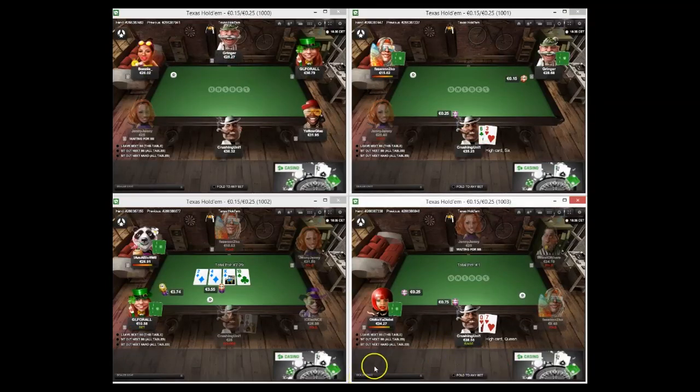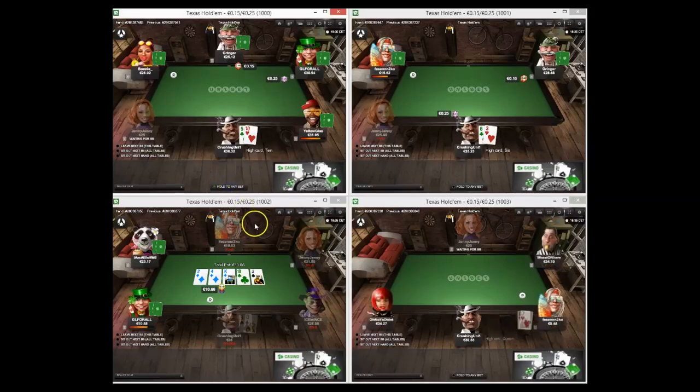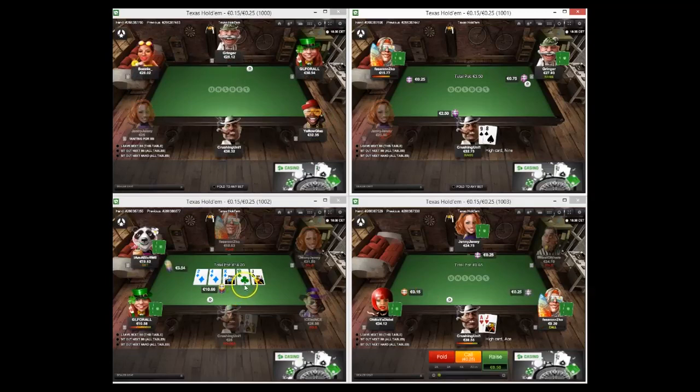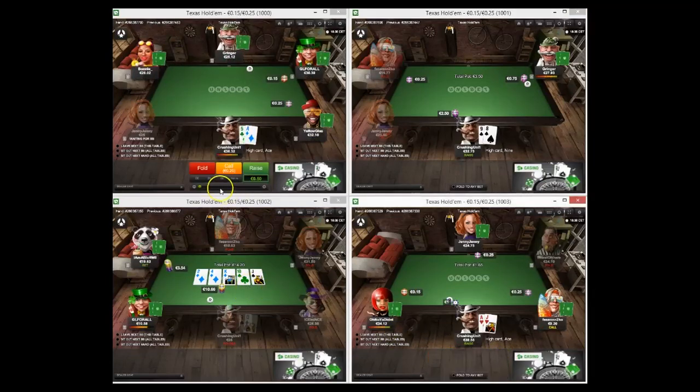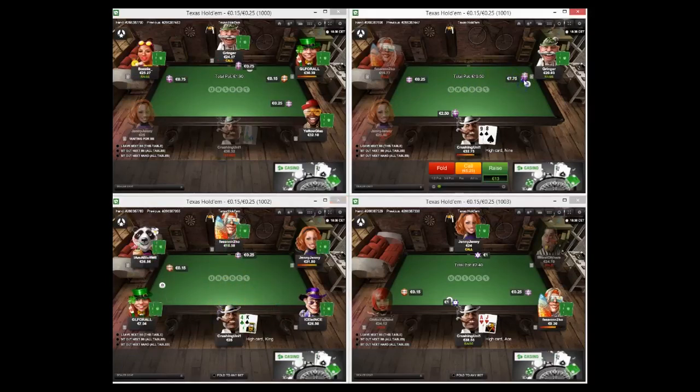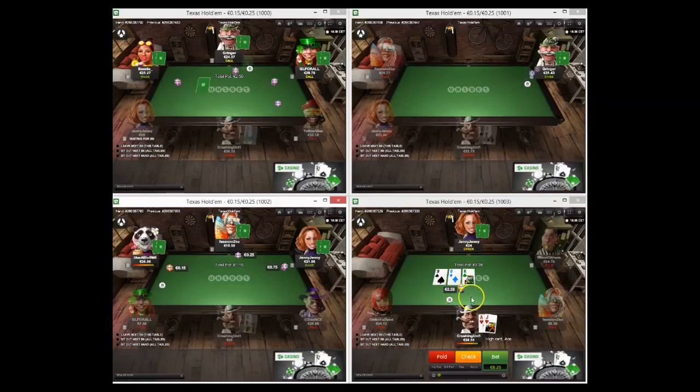Queen-7 suited we open. Eight-9 suited going for a three-bet here. Ace-jack suited, an isolation raise - ace-5 suited they're often going to fold but I'd open it. King-10 versus kings - top set versus two pair, ouch. We get a really large four-bet, three-times my raise size, we're going to fold again. This guy seems pretty keen to raise large.